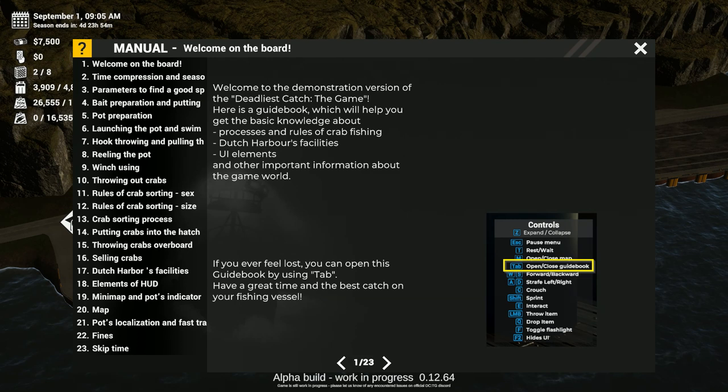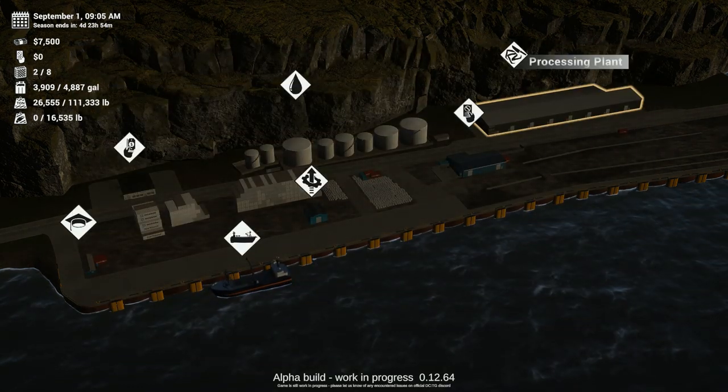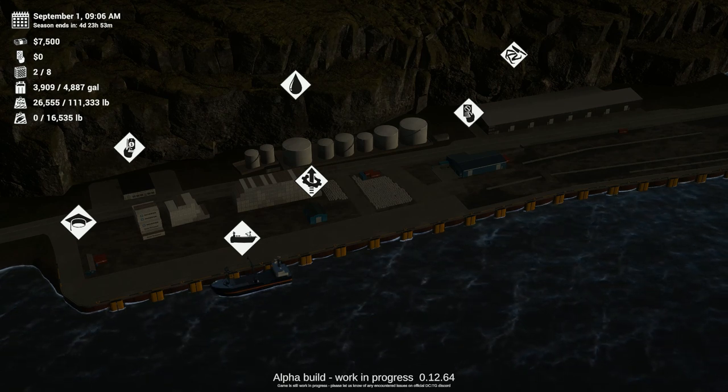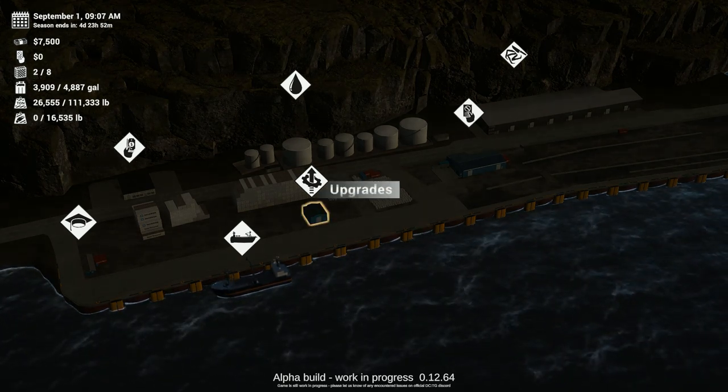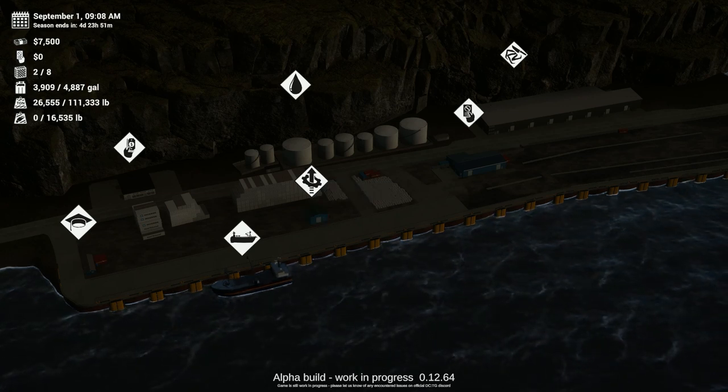This is the manual, and you can check this at any time by hitting the tab key. When you start off, you start off here on land where you try to figure out how to divvy out what money you have, which is about $7,500.